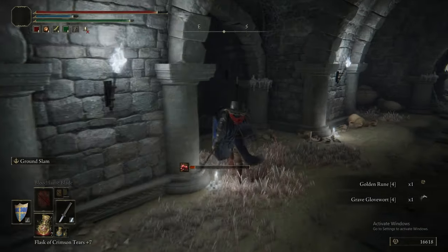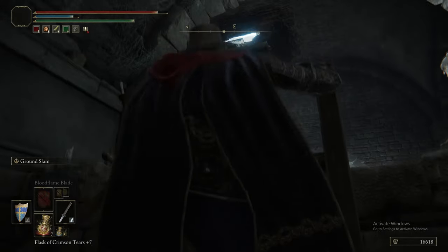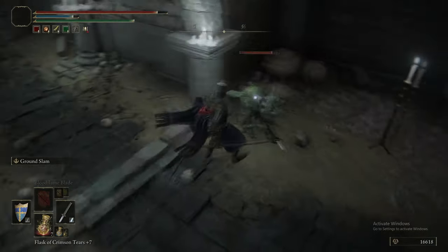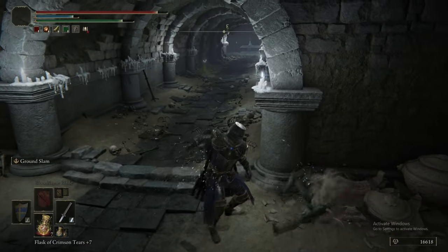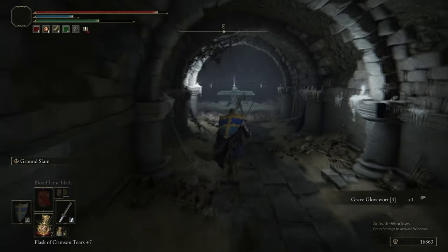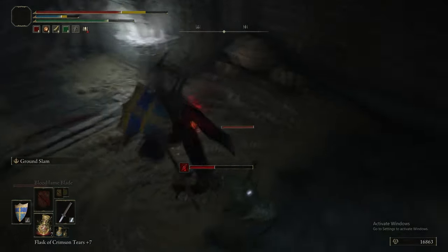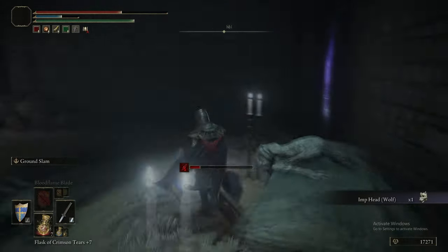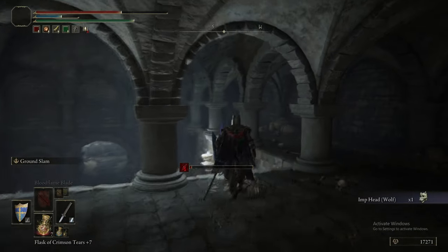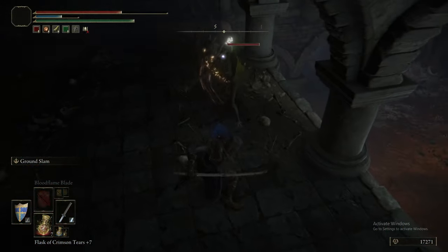And in this room, there is some glovewort and a golden seed. This is the first time we're really encountering scarlet rot as a status effect. What scarlet rot does is it's an incredibly potent poison — I think over a duration of something like 60 seconds, it will deal 120% of your HP, meaning it forces you to heal at least once. If you have the health regen flask available in your physic, that will mitigate the damage somewhat, but won't cancel it out like it will for poison.